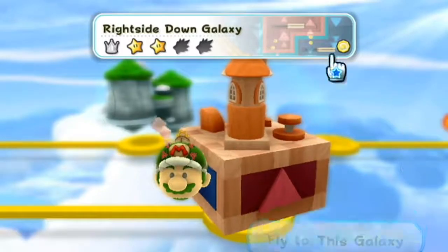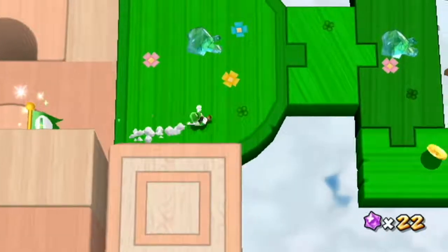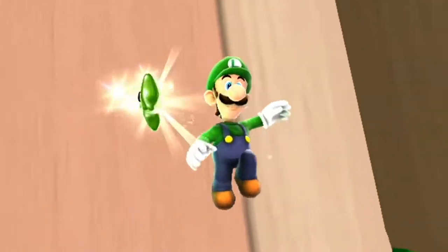Now to the Right Side Down Galaxy. For star number one, you're going to want to get to this area where it transitions to a top-down view and long jump and spin up to the star. That'll take a while, I'm sorry.